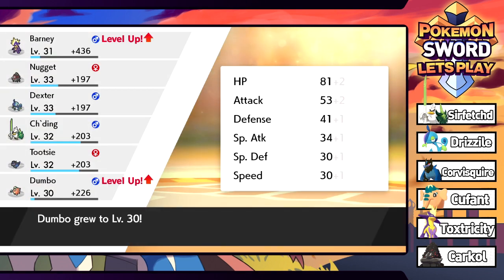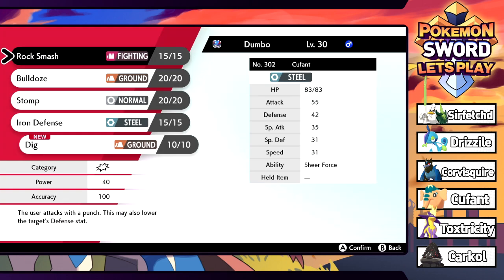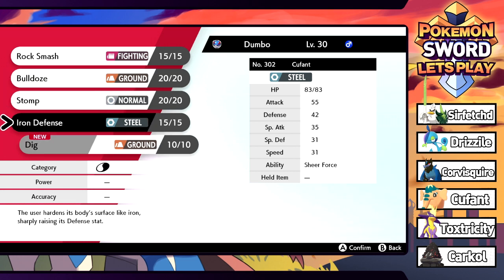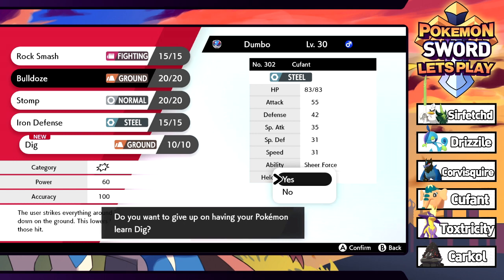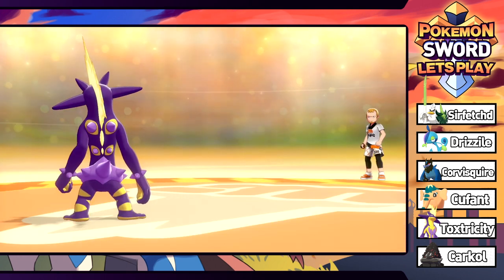I really like Toxtricity's design - the colors are super cool with that crazy mohawk. Dumbo grows a level along with Barney. Dumbo wants to learn Dig, but since we have the Sheer Force ability, Bulldoze actually does more damage. We don't get the Speed drops from Bulldoze but it's still better, and we have the TM for Dig anyway.